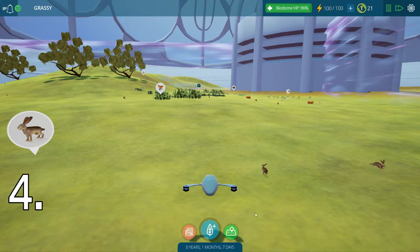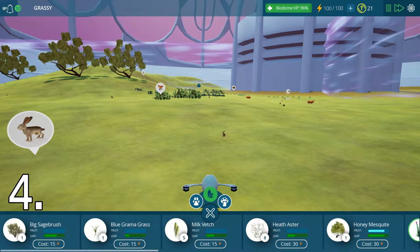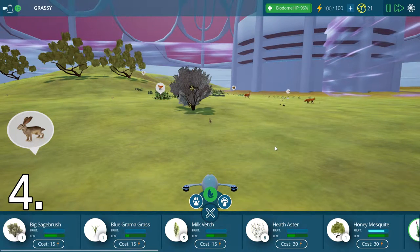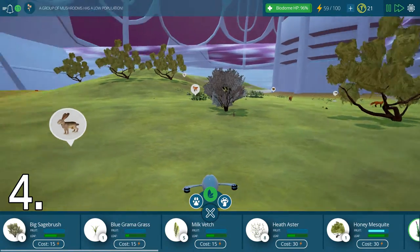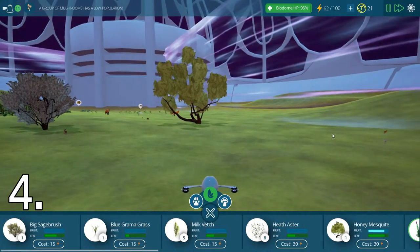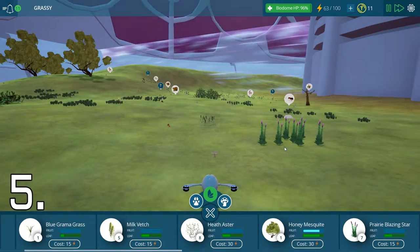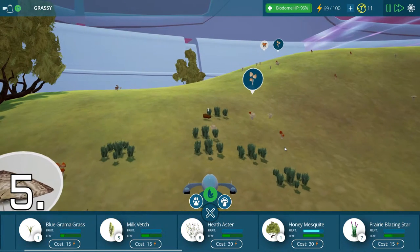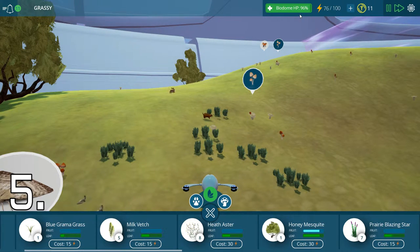Number four: the temptation is to go right into animals and get the coolest ones, but before that you should get a variety of plants going. Certain animals eat certain plants, and certain trees help insects and ants, so make sure you're not just putting the same plants because they look nice. Number five: hold off on the animals — place them right when your ecosystem is blooming, around 98 percent or above. Once you have a really good ecosystem, then start putting animals in and regulating how many plants you have.